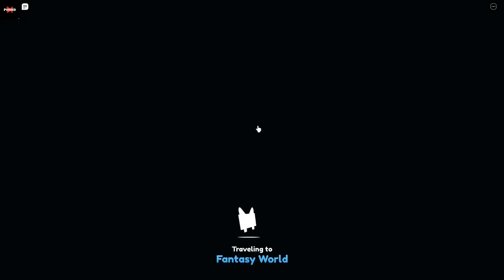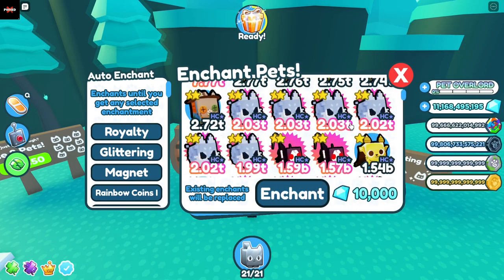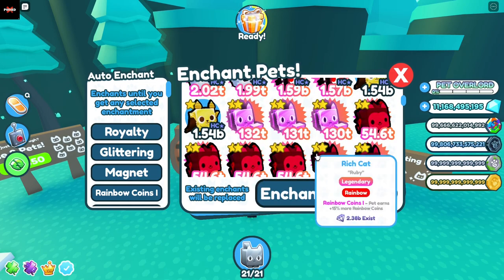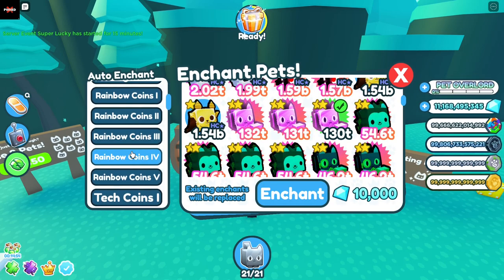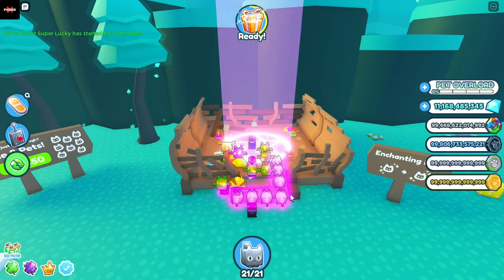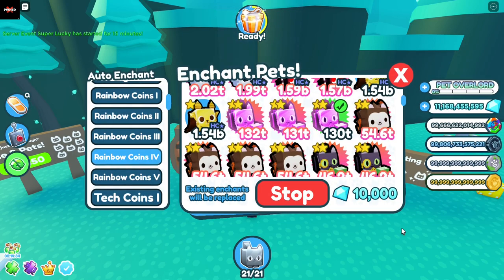then go to the Enchanted Forest in the Fantasy World. From here, you can go ahead to the enchant pets machine and find whatever dark matter pets you have that you want to enchant. Select it and you can use the auto enchant feature right here. Put on rainbow coins four, then just click enchant and it will auto enchant for you until you get the enchant. This saves you the boredom — you can go do other things while it's auto enchanting.